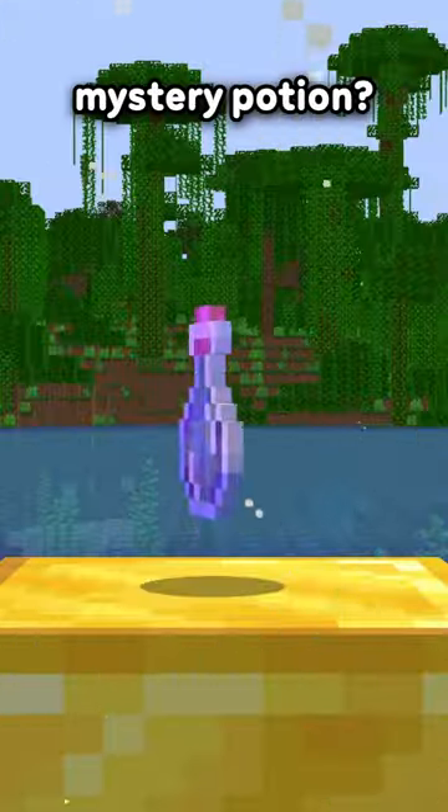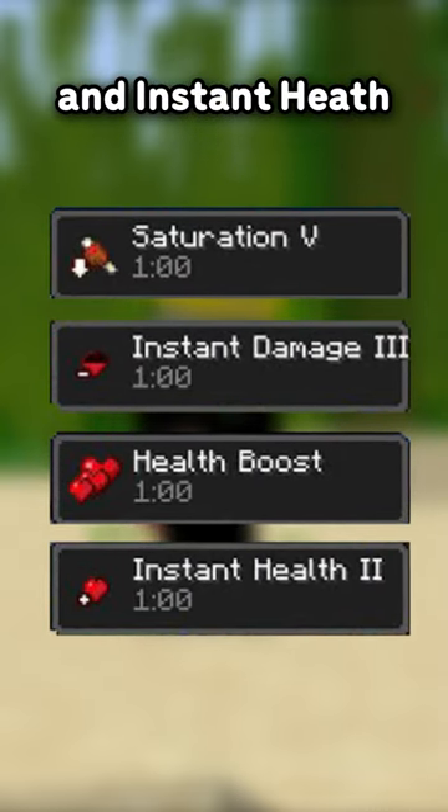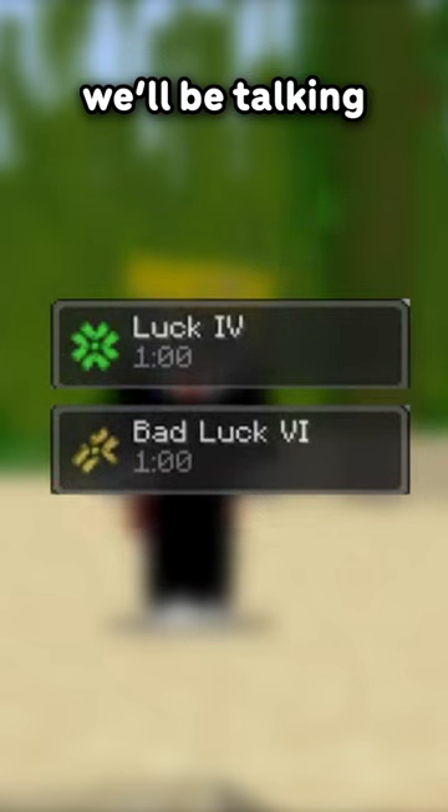What is Minecraft's mystery potion? Well, there are actually six hidden potion effects in Minecraft: health boost, saturation, instant damage, and instant health. But today, we'll be talking about luck.